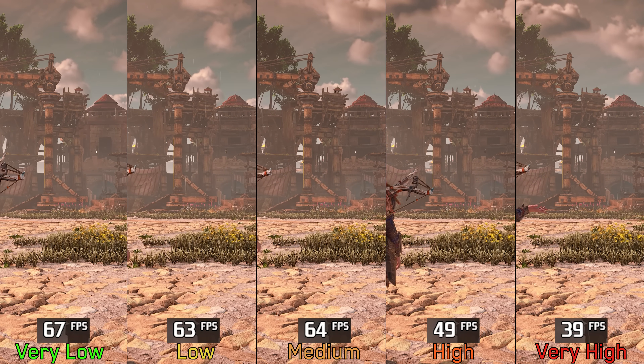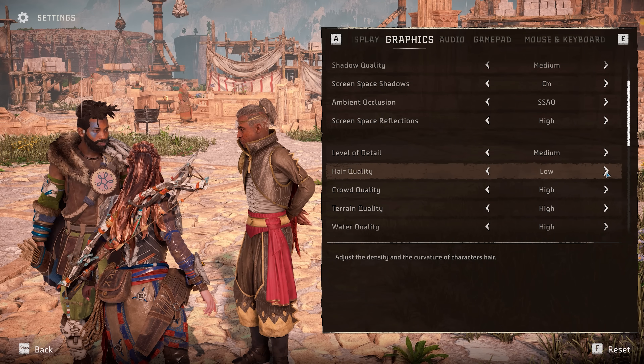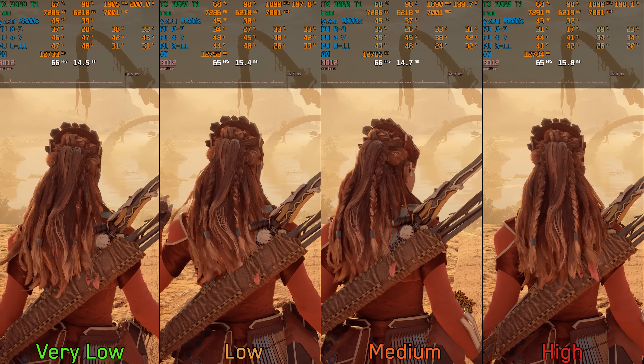Moving on to hair quality — from what I've seen, this setting only affects Aloy's hair. Higher options add more detail and improve accuracy of hair rendering. The performance impact is not large, so I recommend high hair quality.